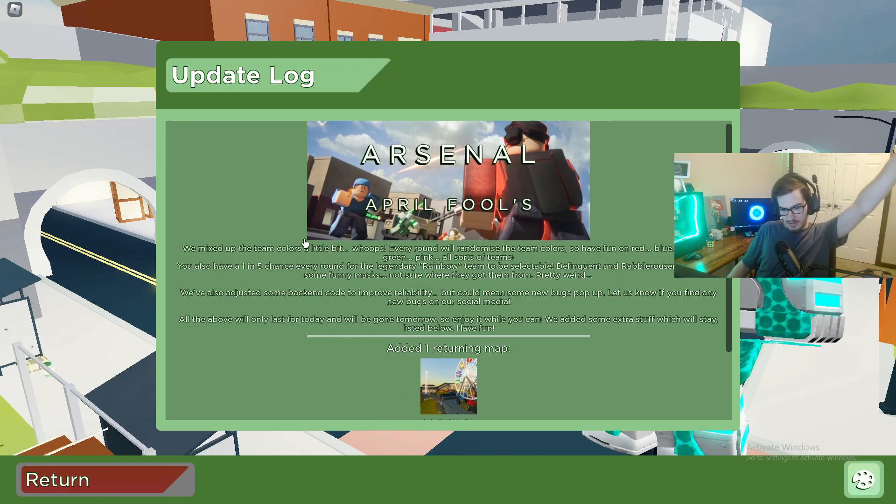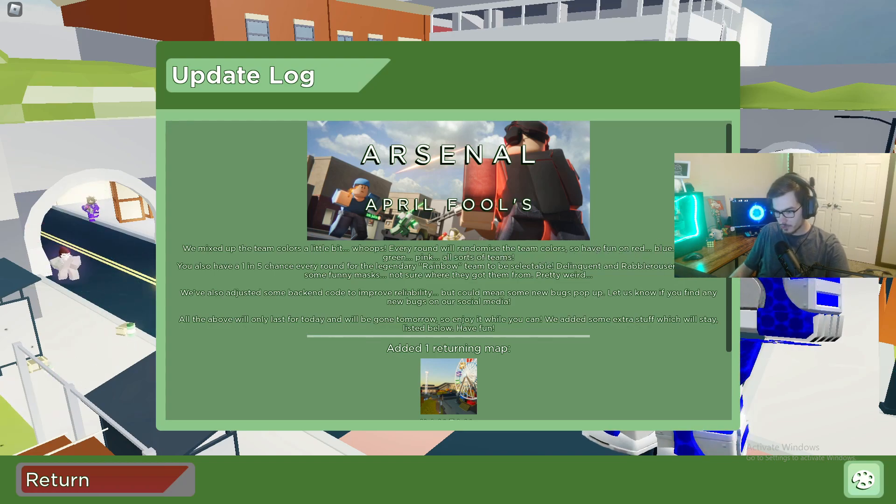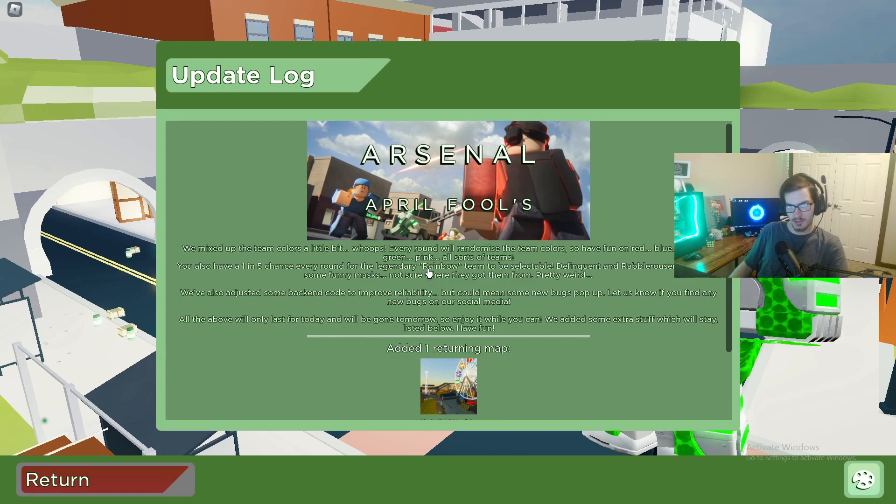So they mixed the team colors up a little bit — every round will randomize the team colors. You can have fun on red, blue, purple, green, pink, and all sorts of teams. You also have a one-in-five chance every round to have the legendary Rainbow Team.